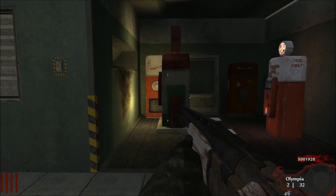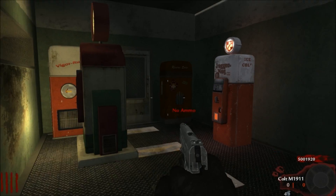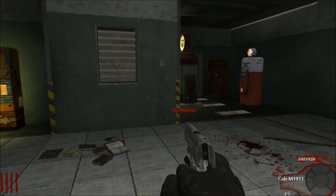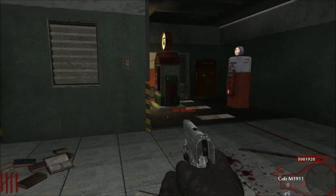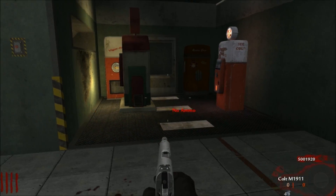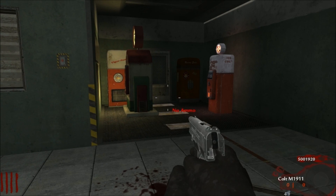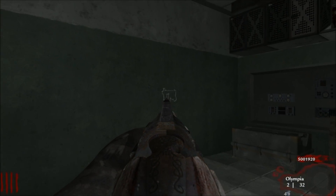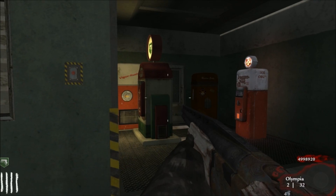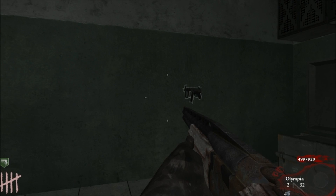The next thing I wanted to show you guys is I got Mule Kick working, and we can thank Swayze for that — we're using his script. This is not the type of Mule Kick that just gives you an extra weapon; this actually gives you a third weapon slot. So if I buy the perk, I still only have the Olympia and the Colt, but then when I buy the MP5K, I get a third weapon. So here I'll drink the perk — I still only have the Olympia and the Colt — but then when I buy the MP5K, I have the MP5K, the Olympia, and the Colt.